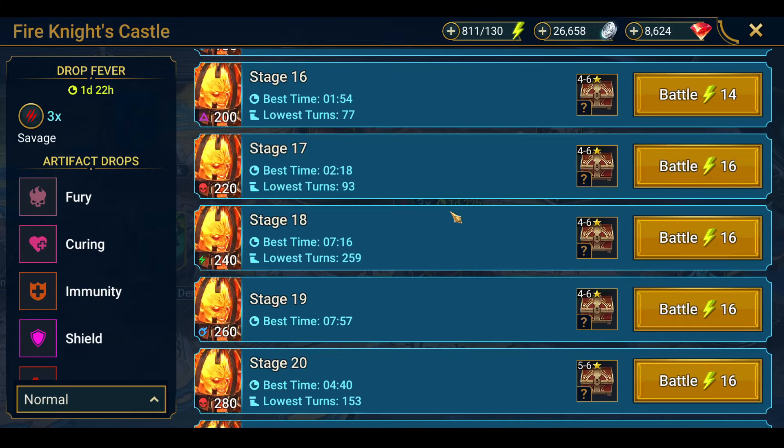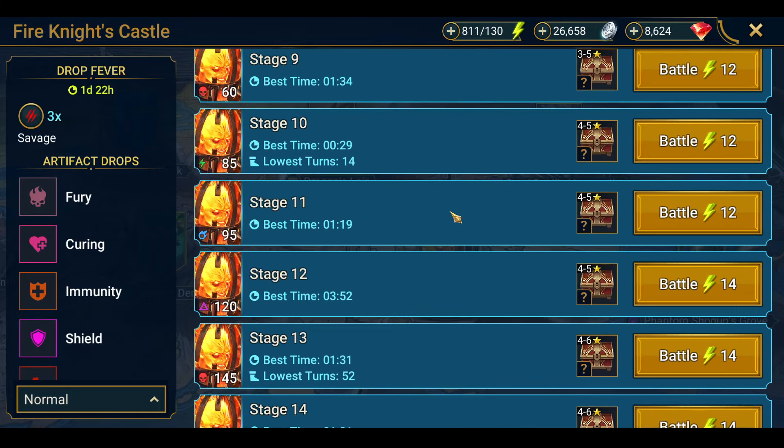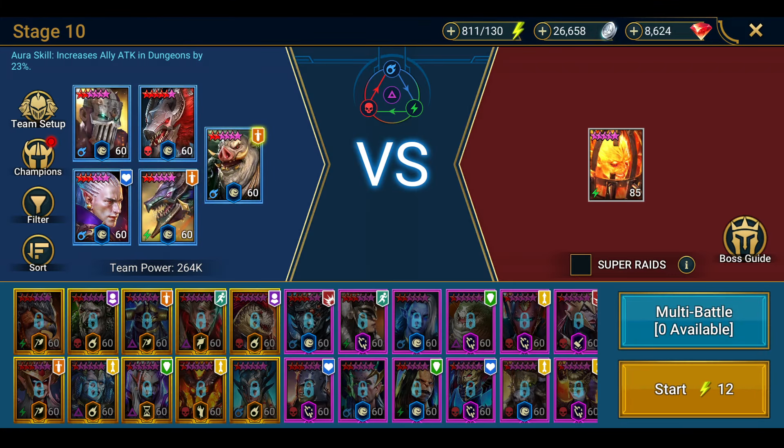Stage 10 — we did it in 14 turns. We've got Pig Boy aka Fleshmonger, the two doggos Hellfang and Hellspawn, Mr. Coffin Smasher, and Kale. We can do a double raid and we'll start now. Basically these guys just kill things fast and that's why this works.